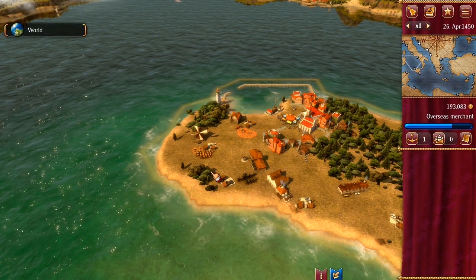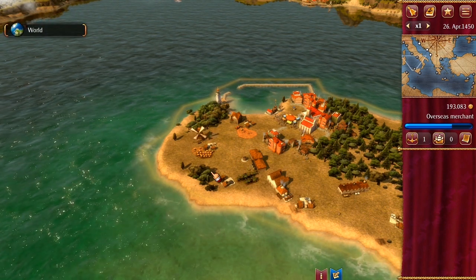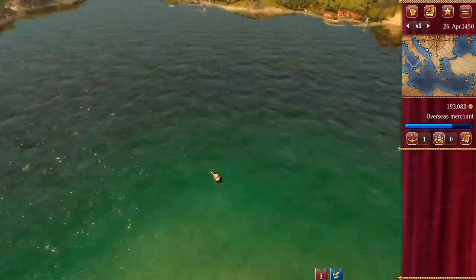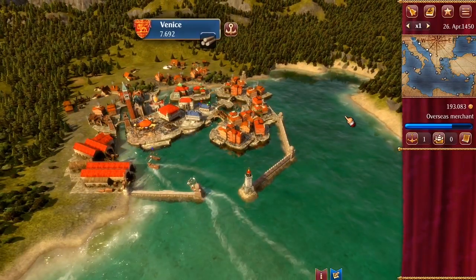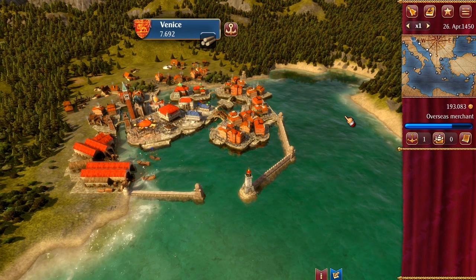Welcome to Rise of Venice, the trade and economic simulation game set at the time of the Renaissance. In this game, your goal is to rise from a simple shopkeeper to a powerful merchant. You do this by trading goods and transporting them between the different cities of the Mediterranean.